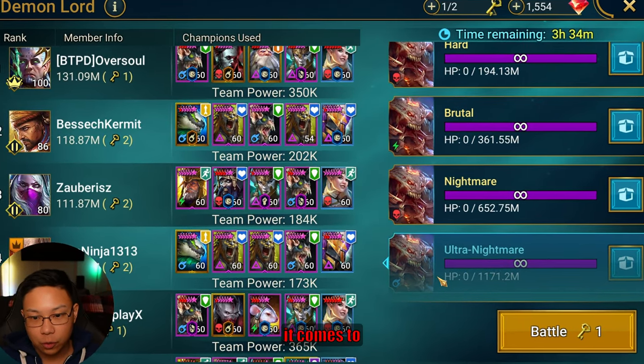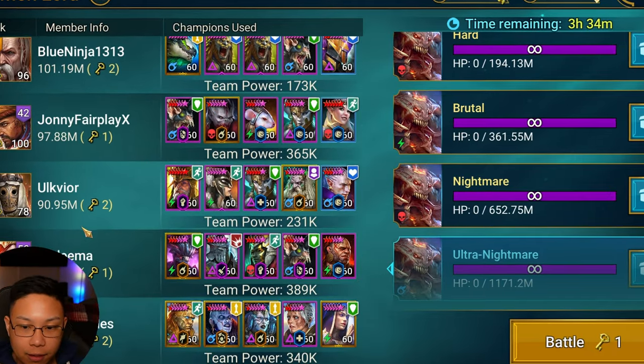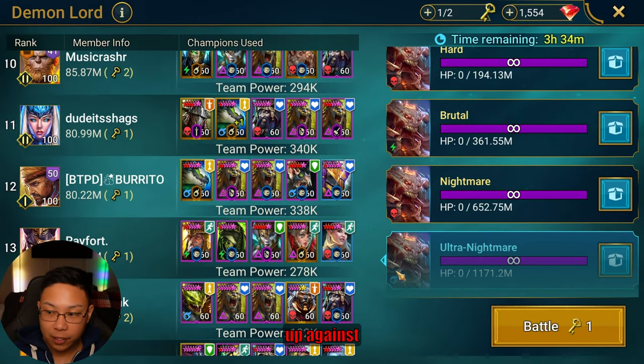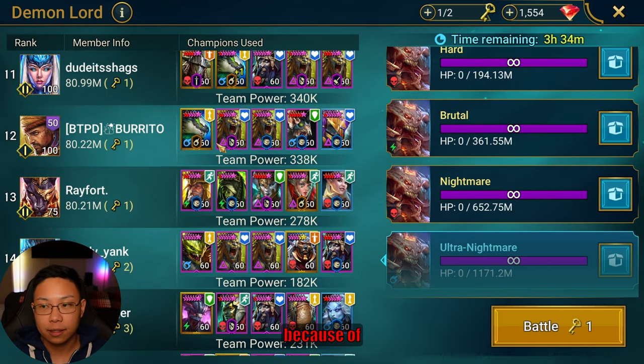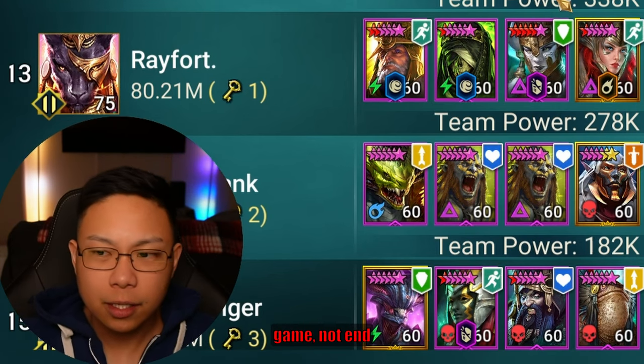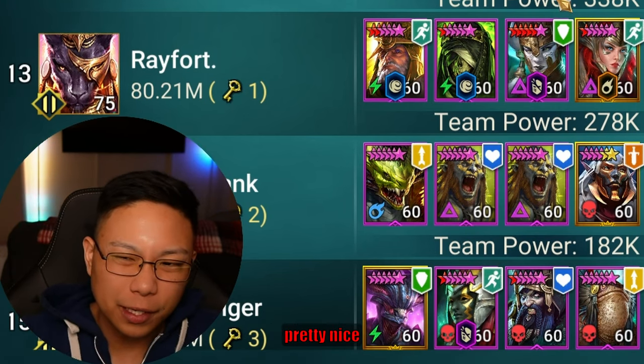When it comes to doing a one key for Ultra Nightmare, sometimes — specifically when going up against Force Affinity — this team will not hit a one key because of negative affinity. Dracomorph oftentimes won't place a lot of his poisons or do as much damage. Same thing with Seeker, even though they are in pretty nice gear.